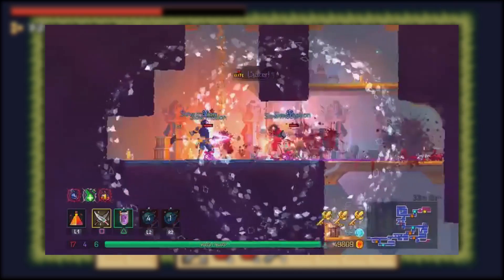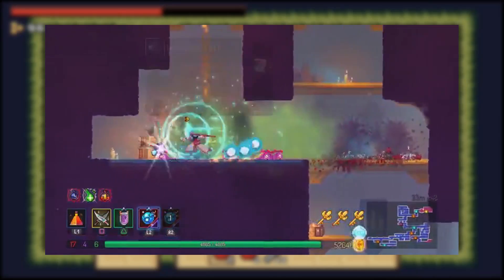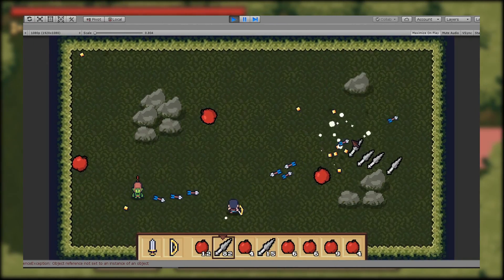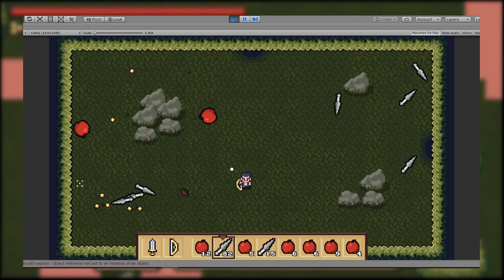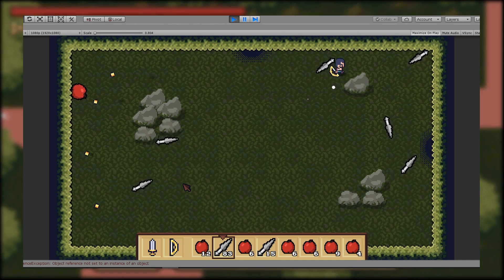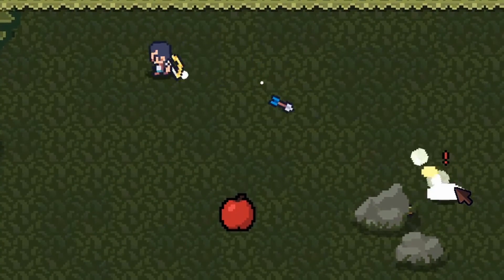I wanted loot collection to feel like a burst of coins spreading out and then rushing back towards you. A game I studied to achieve this effect was Dead Cells — it has super awesome loot explosions when you kill enemies. So I took time to fiddle around with true homing behavior. I think this is like the third time on my channel I've tried to make true homing behavior and it never works out — it's sort of my Achilles heel as a coder. But after some quick bug fixes, here's the final result. The difference is subtle, but hopefully this makes combat more satisfying.